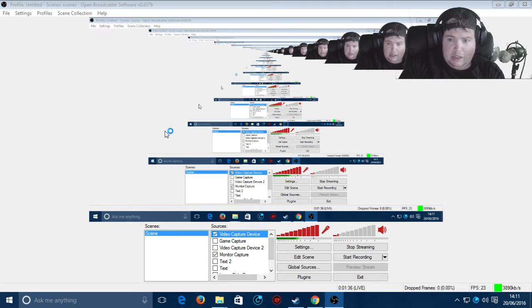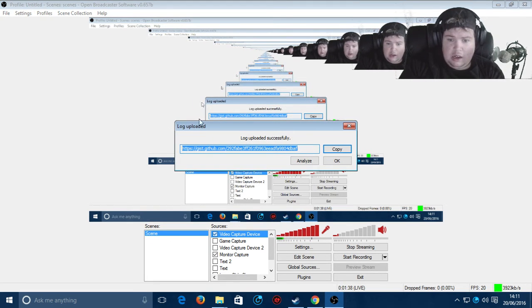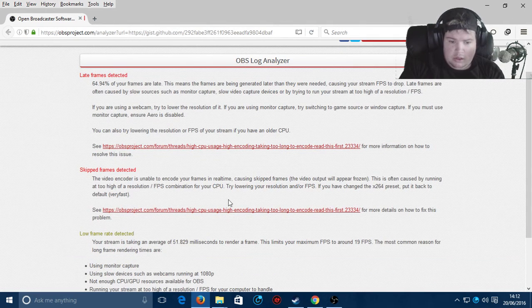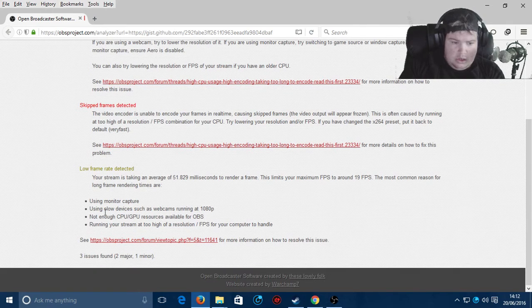Then hit the analyze button. It analyzes the issues that you get. You click analyze and then it pops up with this analysis on the issue, showing you here what was the thing that was causing it.